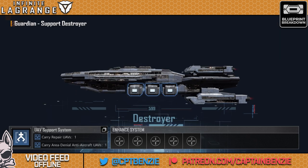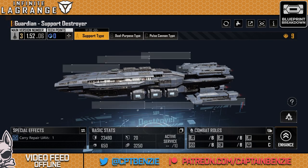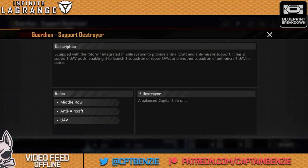Let's have a look at its upgrades. In the UAV support system we get that one repair UAV, followed by an aerial denial anti-aircraft UAV — just like the Tundra has. When we look at its abilities, we've got emergency repairs: when the ship falls to 20%, all its onboard UAVs perform self-repair and increases repair effectiveness by 100% for 40 seconds, only triggering once per battle. This is essentially designed so that if the Guardian starts taking severe damage, it pulls all its UAVs back to itself to repair. And it is worth noting that this is a middle row ship, not a front row ship.